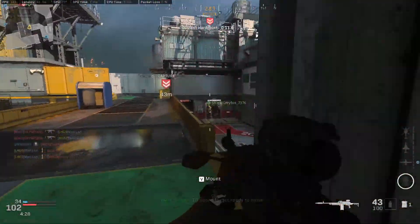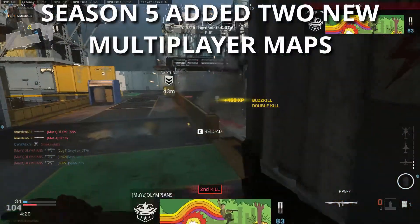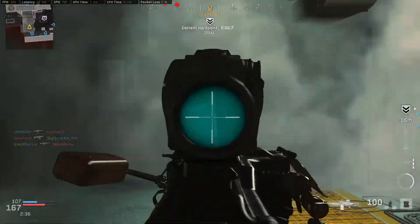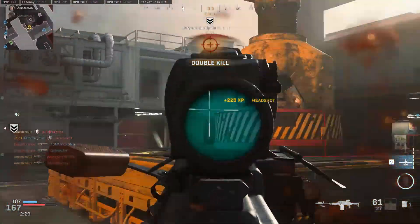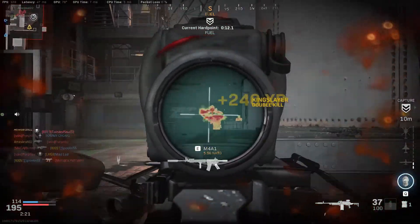There were two new multiplayer maps added — Oil Rig and Harbor — and I played a couple of games on each. I was not a big fan of the Oil Rig map. I felt like the spawns were off, the flow was off. The map felt very familiar, but it didn't play at all like any map I can remember. I kind of feel like this was maybe a half remake of a different Oil Rig map, but I just didn't care for this one.